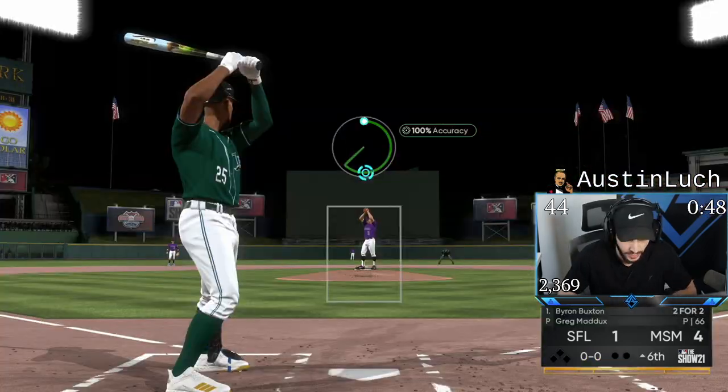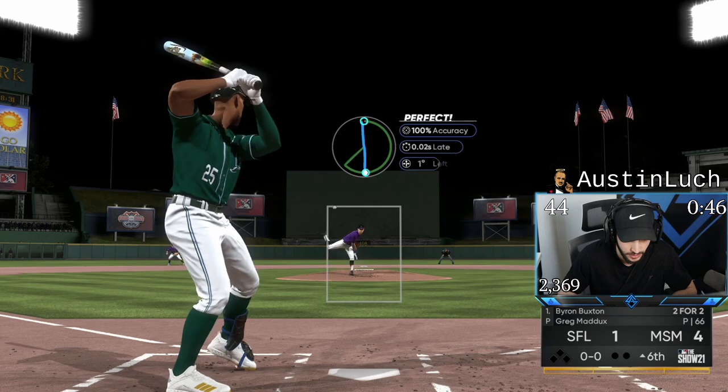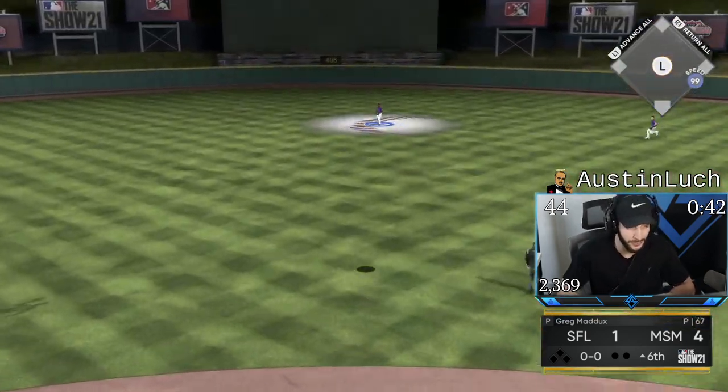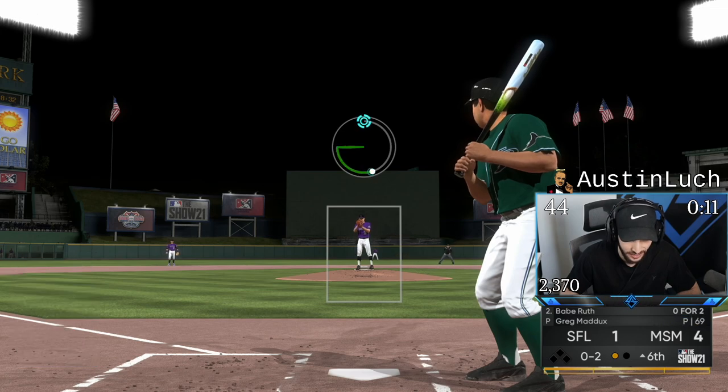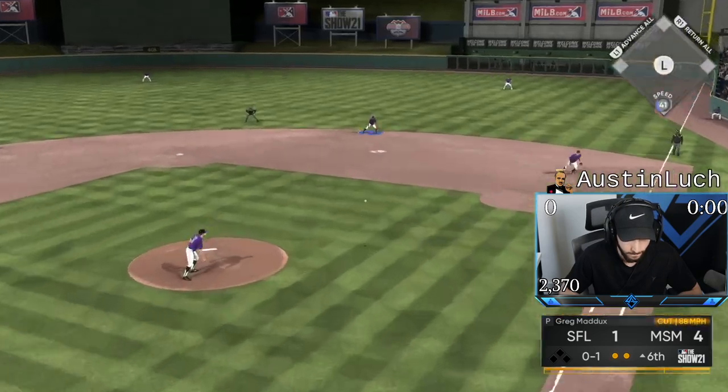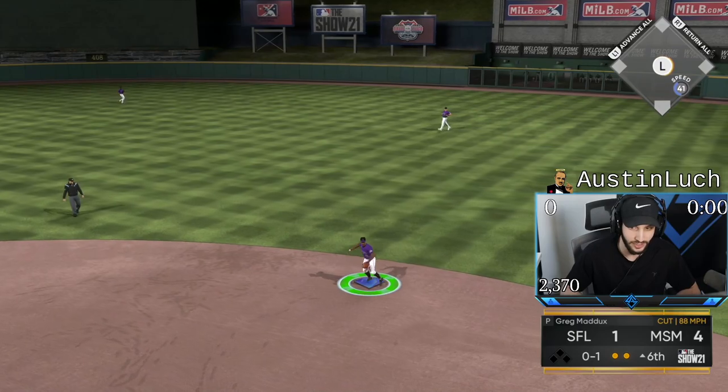I've not thrown this pitch all game yet. Finally we got Buxton out — beautiful. It's just not fair. If you know how to use pinpoint and mix and match your pitches, it's just not fair. It's CG. Great inning from Greg — one, two, three, let's go get more.